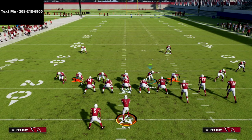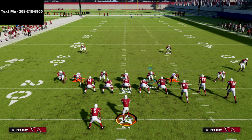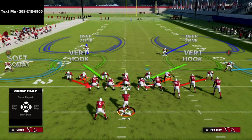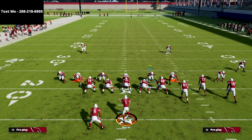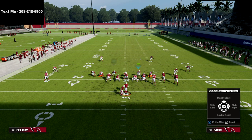Please hear me loud and clear: this defense is completely predicated on getting instant pressure. If you can't get instant pressure, this defense is terrible — don't run it. Only with the pressure does it work, because soft squats and hard flats, or cloud flats Cover 2, can get exposed if the quarterback has a ton of time. For example, if they max protect and streak a route, they can get out of the pocket and hit a wheel route — that's the weakness.